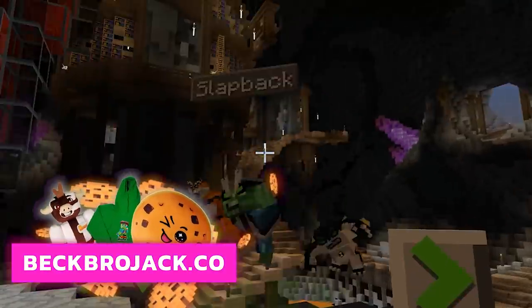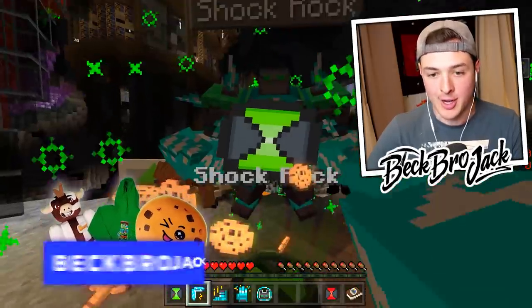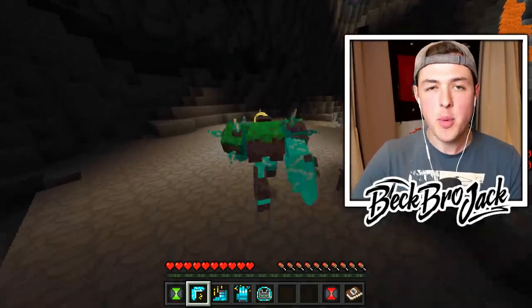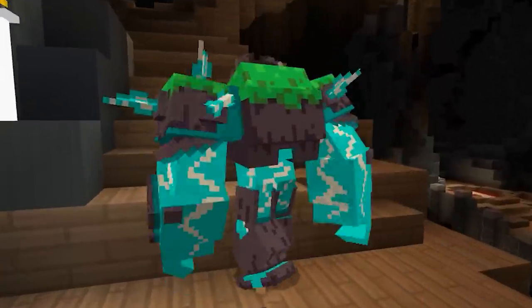But don't worry, ladies and gentlemen — he actually had one of the DNA strands, so I should be able to use that to morph into my next alien. We have Wrath, Slapback, Cannon Bolt, Humongousaur, and the brand new alien, Chakra. We're going to have to use Shock Rock to head back to the city, and supposedly we need to break some sort of wall. First things first, we need to get out of this magical cave.